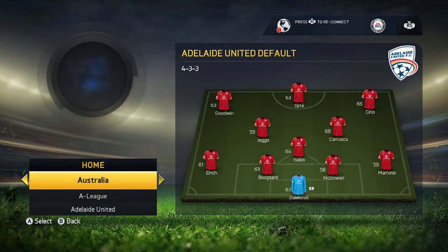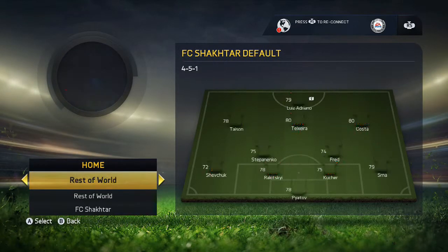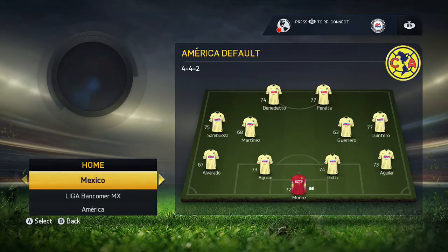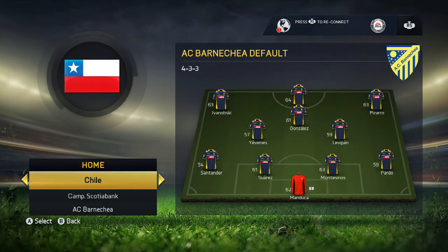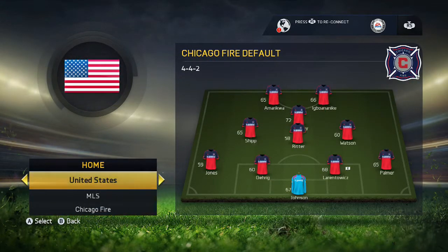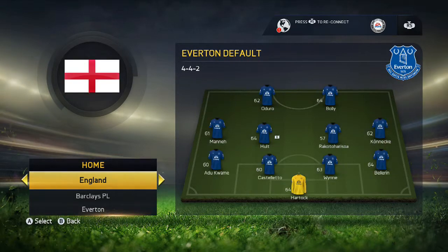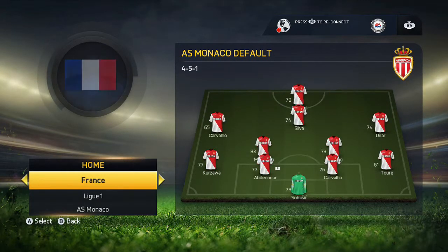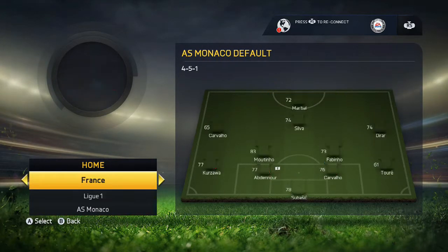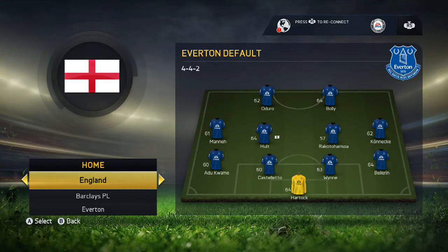11th would be Australia, 10th Saudi Arabia, 9th the Mexican League, 8th the Korean League, 7th the USA League or the MLS, 6th the Belgian League, 5th the Serie A, 4th the French League, 3rd the German League, 2nd the League of BVA, and to end it all off we have the BPL — except Everton ourselves, because it's a pretty strong team. That's all the leagues done.